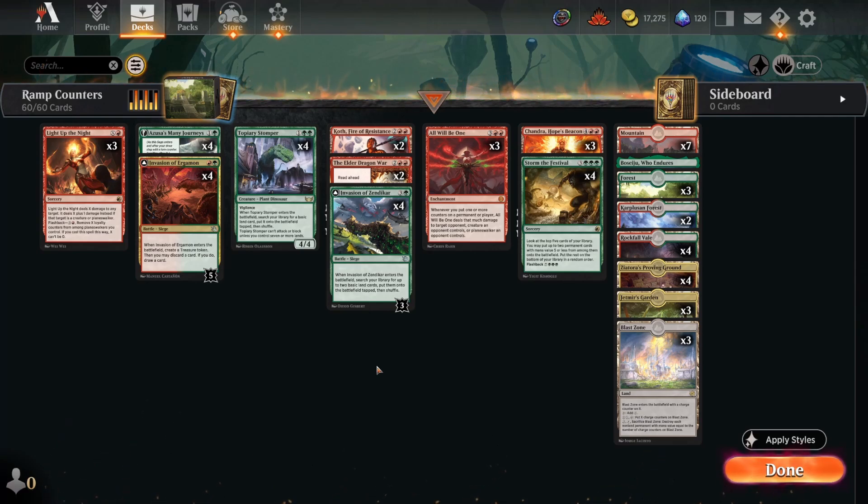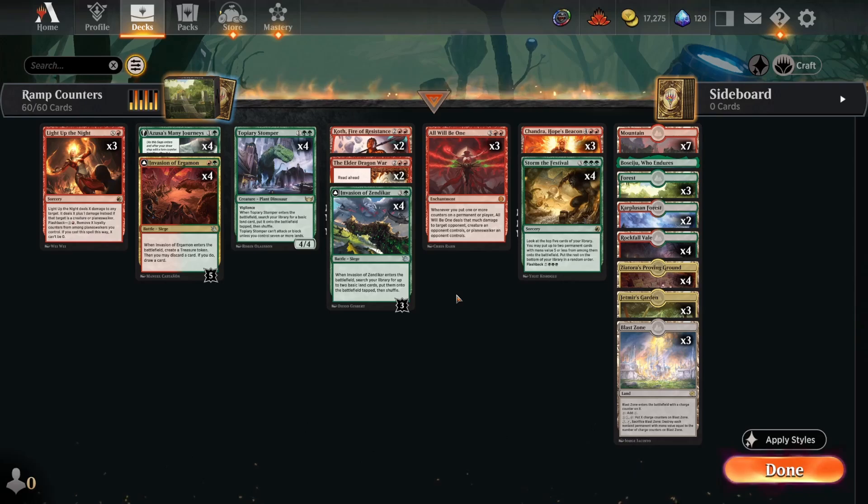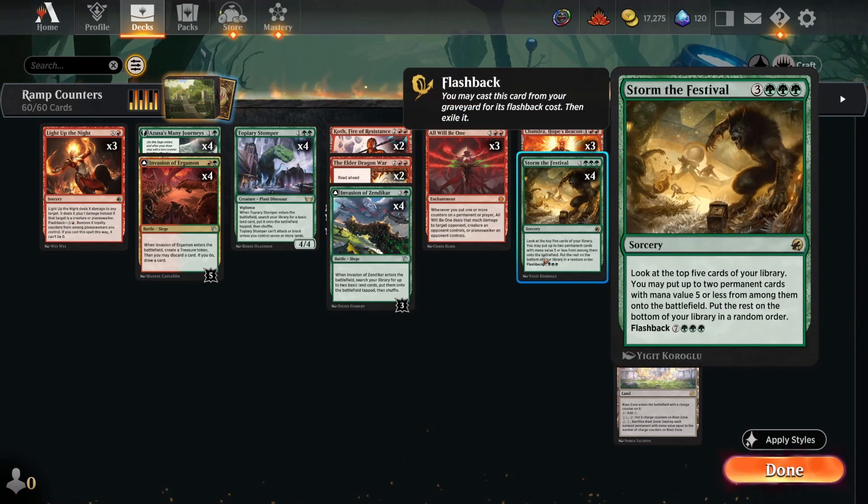Howdy folks, today we're playing Ramp Counters in March of the Machine Standard. This deck is actually from a 5-0 on Magic Online right after the set came out — they went 5-0, won five games, lost zero. It does have a sideboard, so it's a best-of-three format. This deck is built around All Will Be One and some of the new Invasions, and they've paired All Will Be One with Storm the Festival so you can get value off it right away.